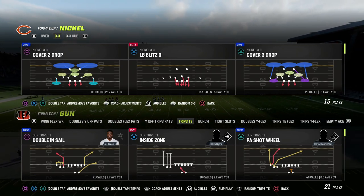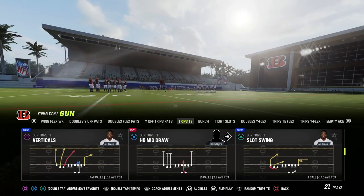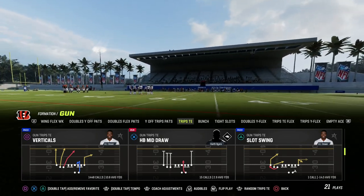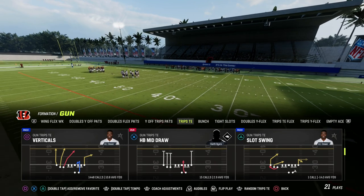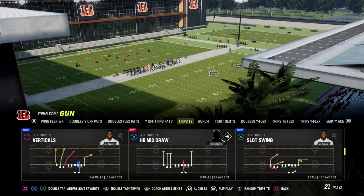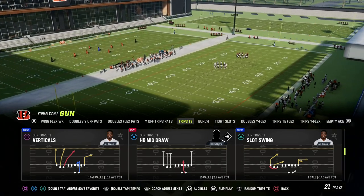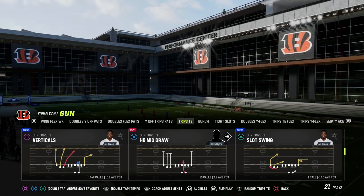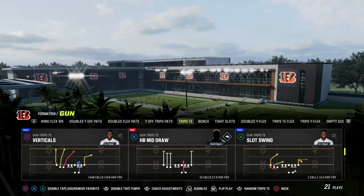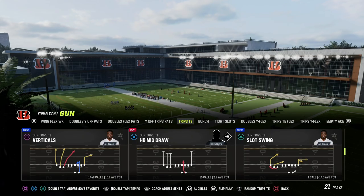If you want to get my entire trips tight end offense — I've been running trips tight end for a really long time and learned from some of the best players in the world — make sure you join the Patreon. It's only ten dollars to become a member and get access to all our Madden 23 offensive and defensive ebooks, plus any updates. We just dropped a brand new update to our trips tight end offense this week.